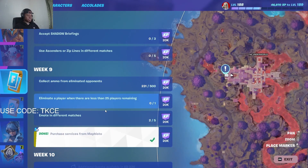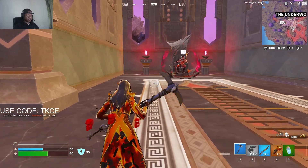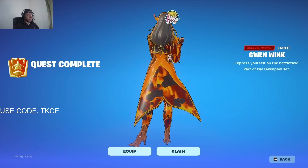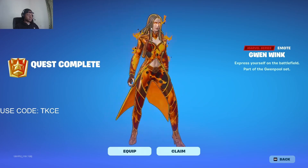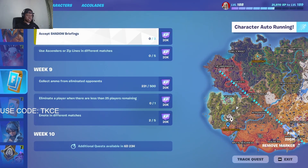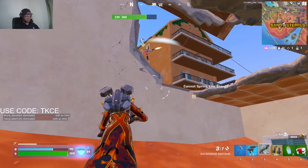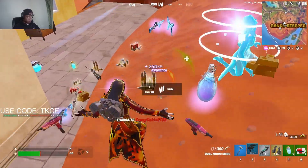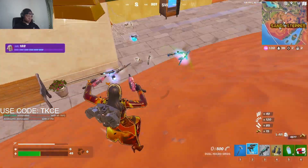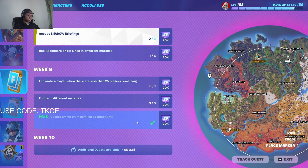For anyone that doesn't know where Mephisto is, he literally spawns around here. Once you complete three quests, you unlock a cool emoticon. Now I'm going to emote on these steps — that'll be three emotes done. I just have to keep eliminating players after that.